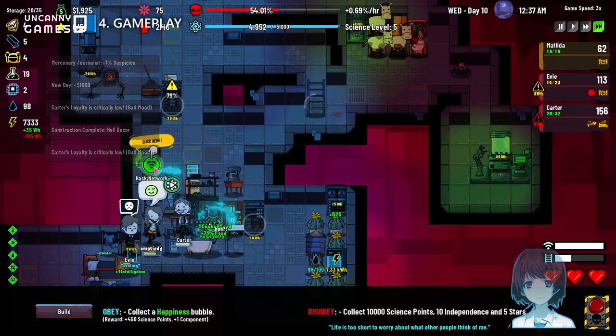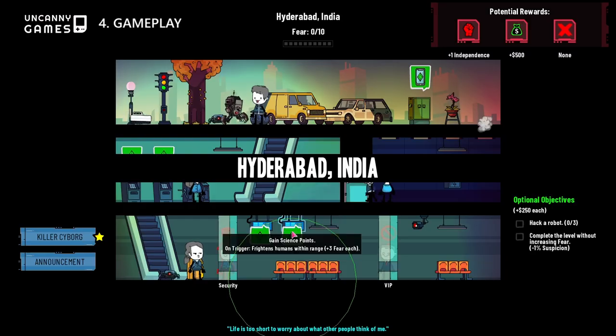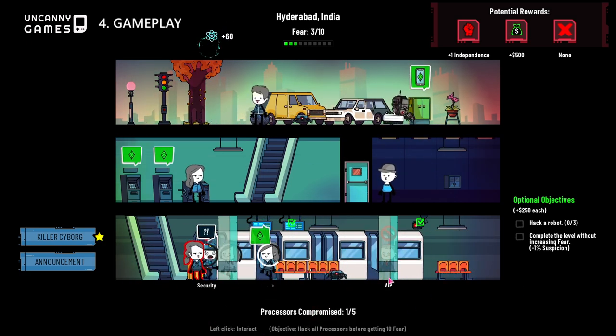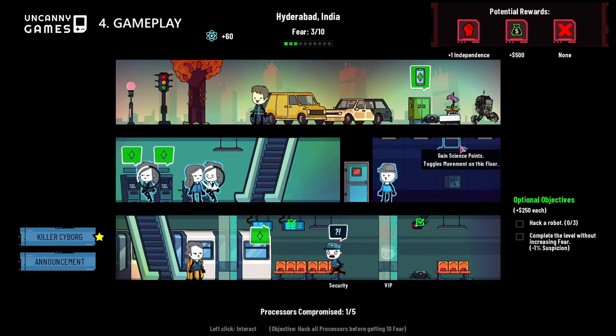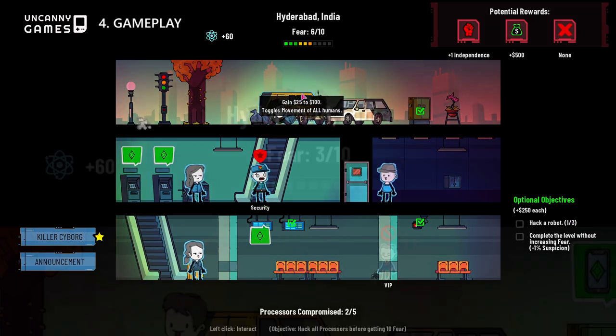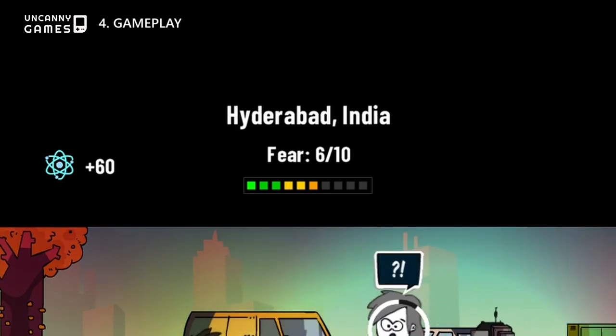Every so often, you'll also get the chance to hack locations around the globe in order to gain science points or resources. Stealth and strategy plays a huge role in this puzzle-type gameplay loop, especially when getting caught increases the human's suspicions of your sentience.